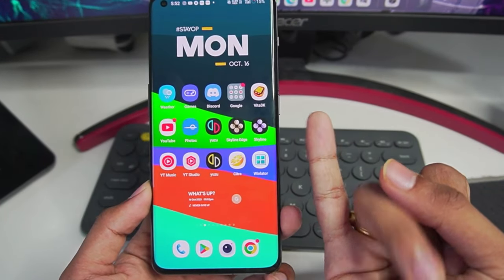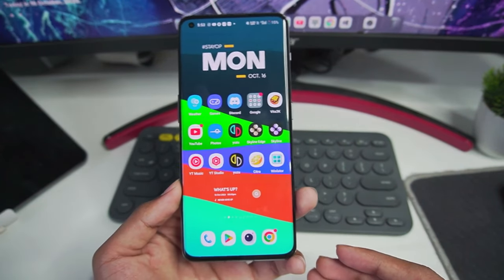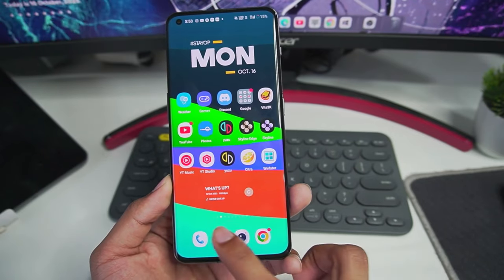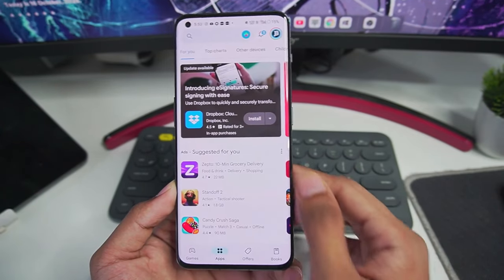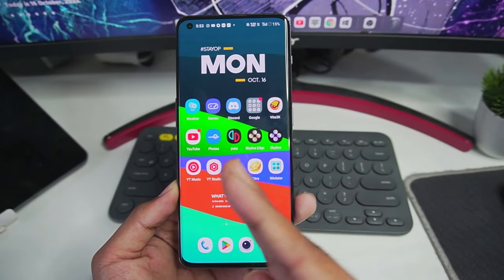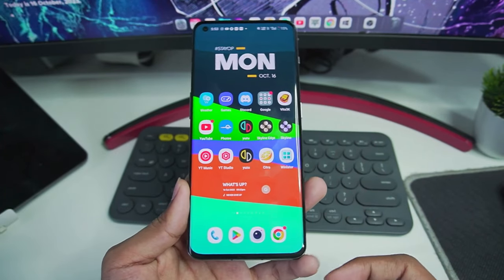We'll be using open-source, legal Nintendo Switch emulators for Android which are available on the Play Store. For example, we have the Yuzu emulator, the Egg NS emulator, and the Skyline emulator. I'll be suggesting the top three emulators for Let's Go Pikachu on Android.